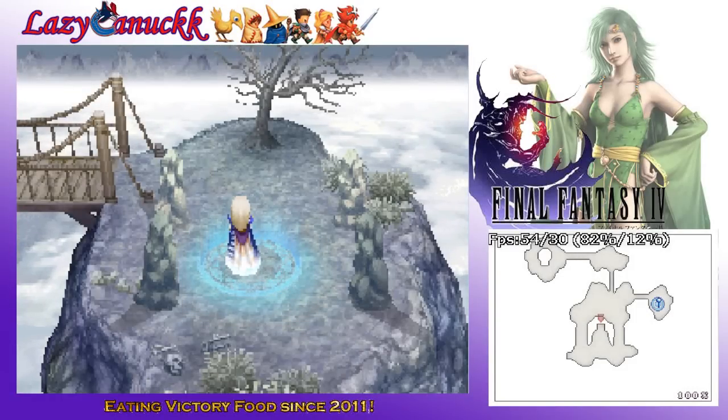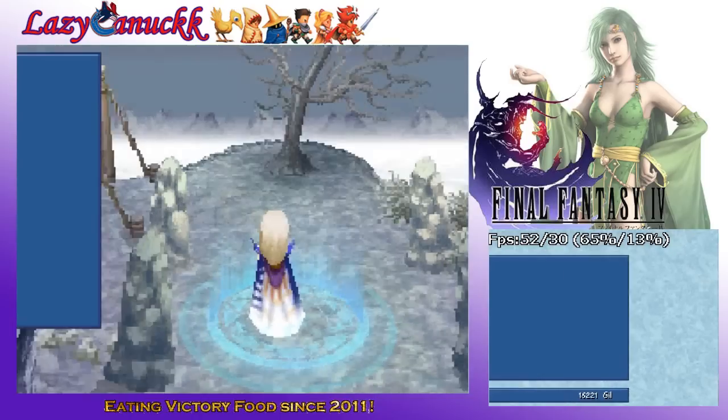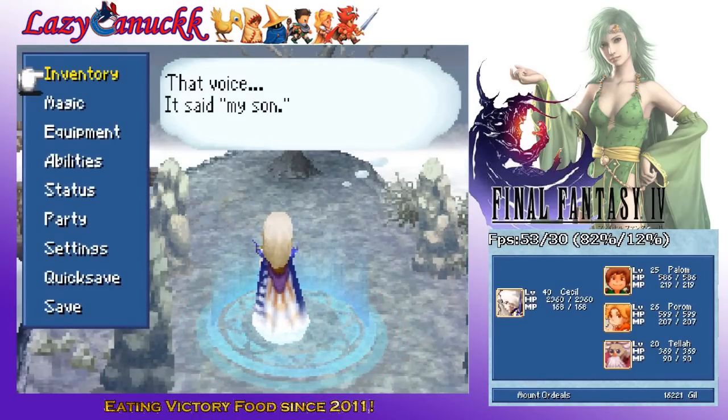Hey guys, how's it going? Lazy Knuck here to play some more Final Fantasy IV. So, when I last left off, Cecil had just been upgraded to a Paladin. Now, this is sort of the trick I always follow with this game. I've done this every single time — it definitely eases the next section of the game.